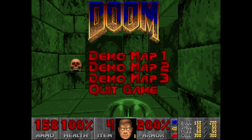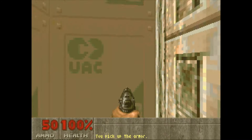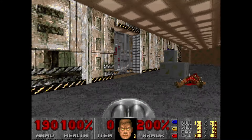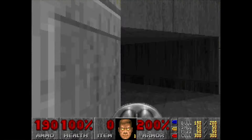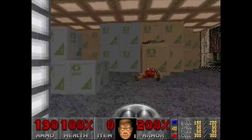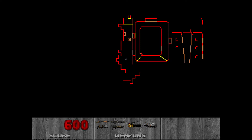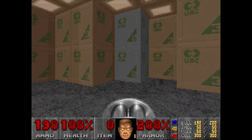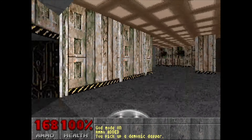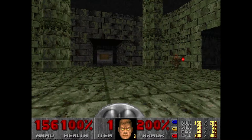The third map in the beta is E2M2 — one of my favorites. We can already see some differences: this door is in the wrong position. The room and crate maze are pretty much finished. It even shows what weapons you have on the status bar when you open the auto map — pretty cool, they probably should have kept that. There's a bit of an awkward transition between two floor textures which they fixed in the final release.